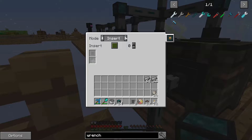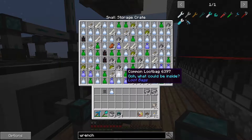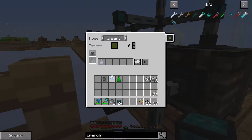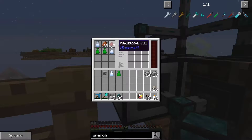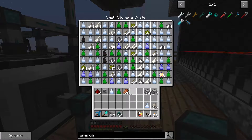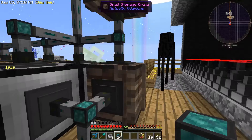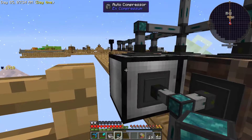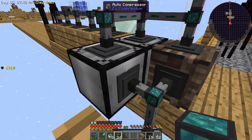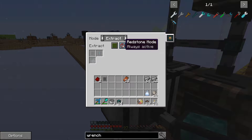For this one we'll say this can only insert common and uncommon loot bags — that should be filling up already. They need power! I completely forgot about that. We'll figure that out in a second. And this is going to extract only rare and uncommon.